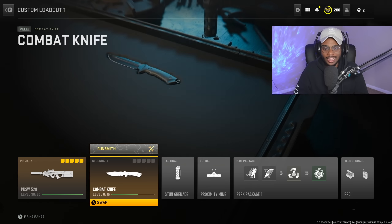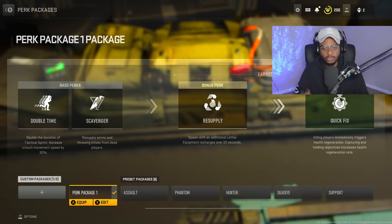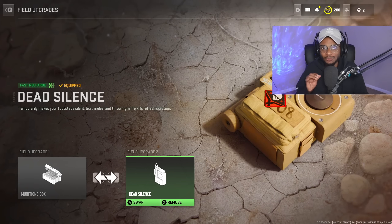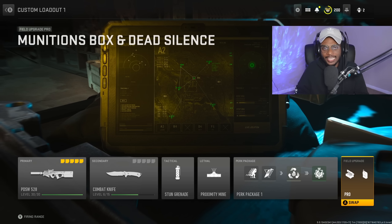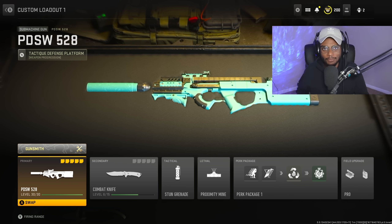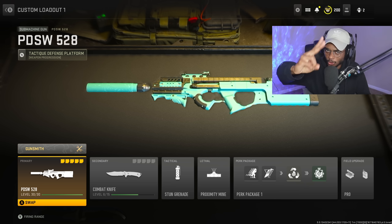The rest of the setup is going to be the combat knife, stun grenade, proximity mine, and for my custom perks I have double time, scavenger, resupply, as well as quick fix. Luckily the reload is pretty quick, and for the field upgrades, we have pro enabled with munitions box as well as dead silence. Now let's go ahead and give the PDSW 528 a try — it's a pretty underrated SMG that packs a punch. If you guys enjoy, make sure you drop a like on the video, subscribe to the channel, and turn on post notifications.